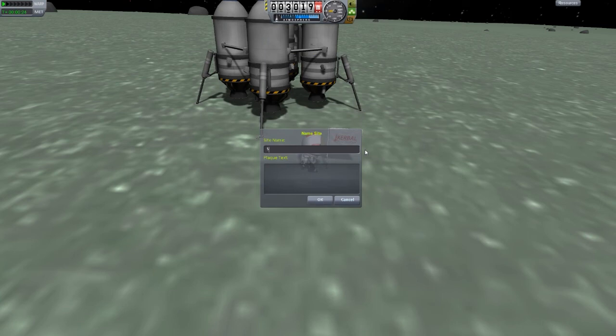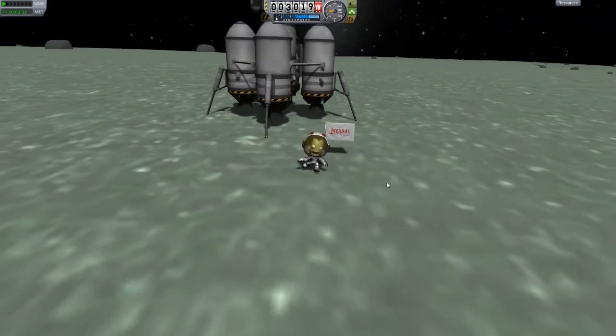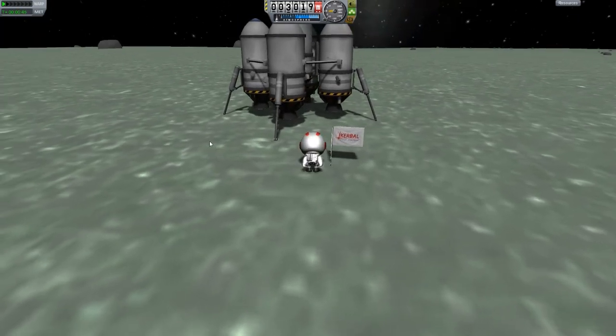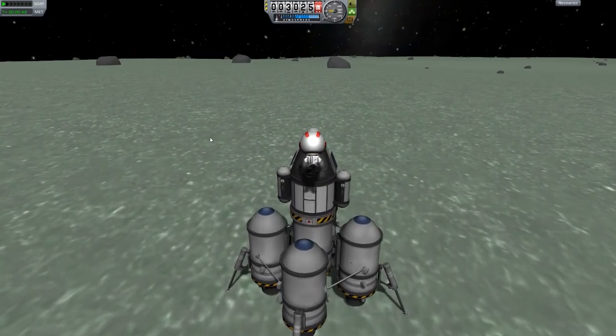This is our second Minmus landing. So we're on Minmus — let's take a surface sample. It says the surface seems to consist of... we've got more about the edibility, if that's a word, of the surface. Let's go up and do a normal crew report as well.